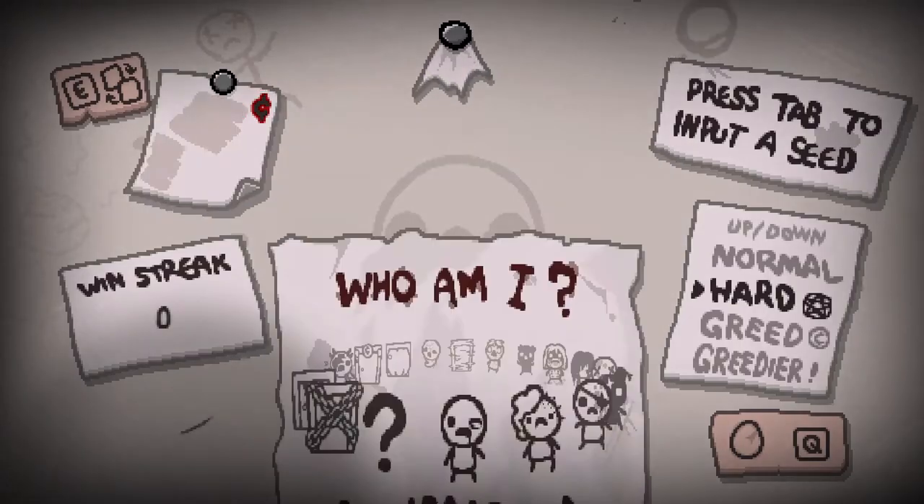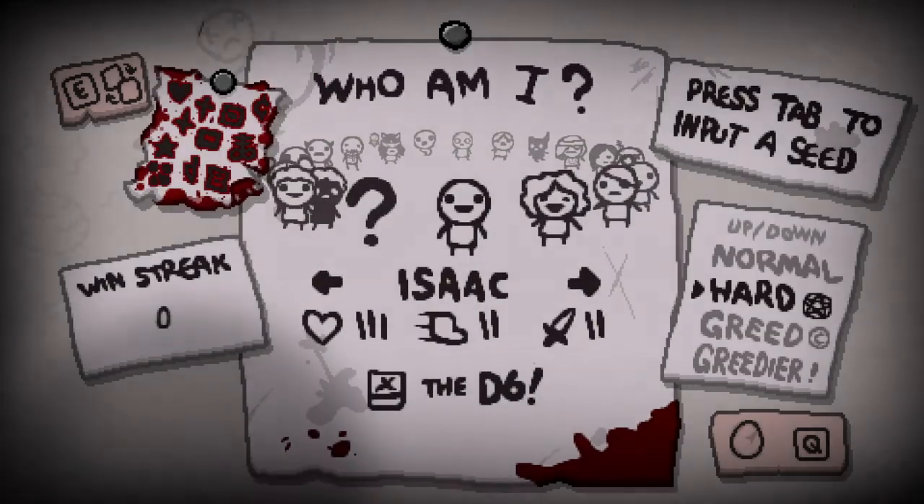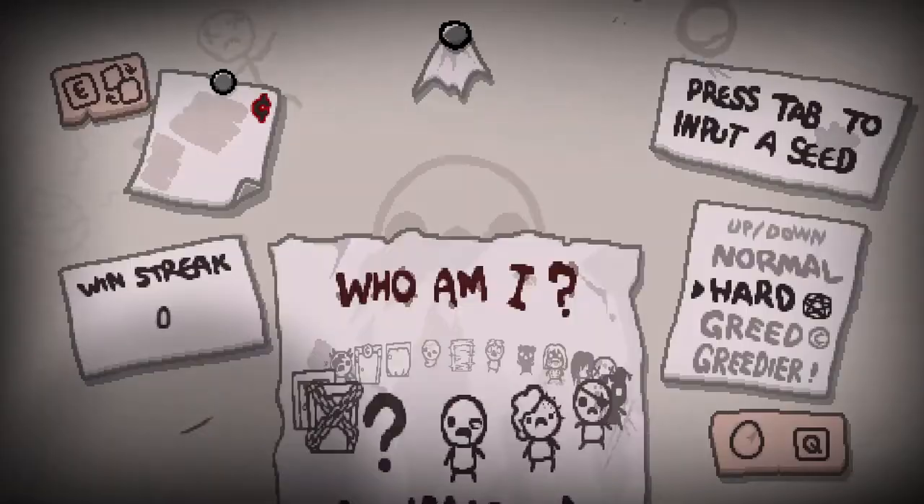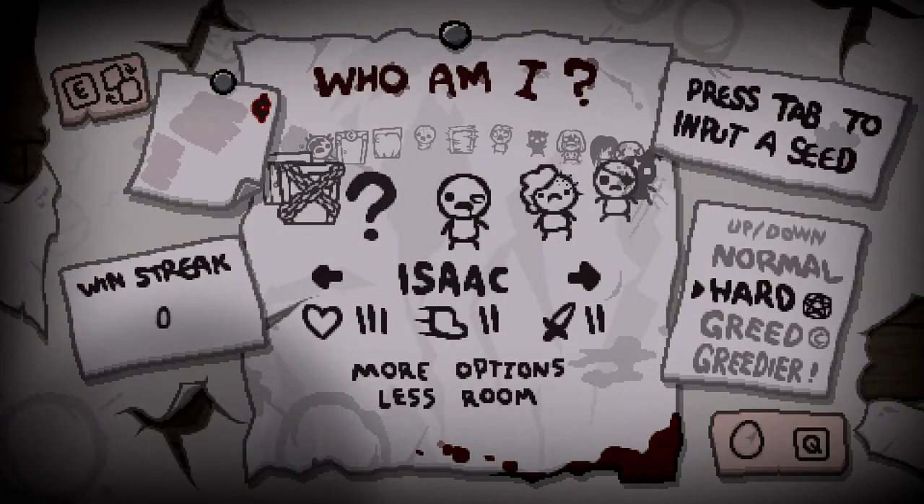When switching to the Tainted menu, you will notice some changes: the paper peels off the wall, the Isaac behind the character selection poster gets a black eye, and the singing background voice gets more masculine.